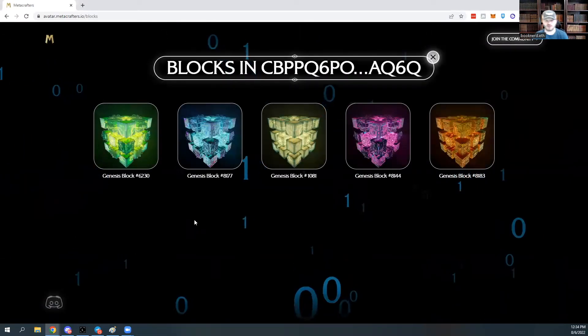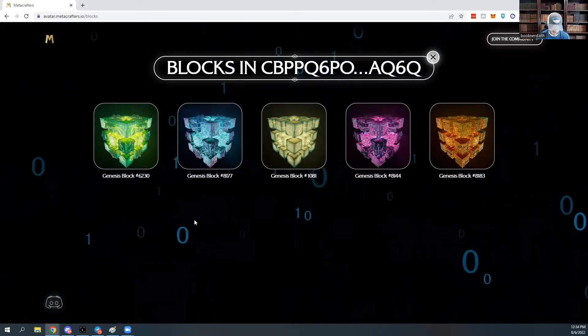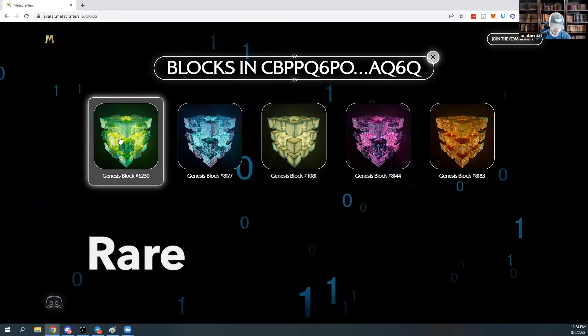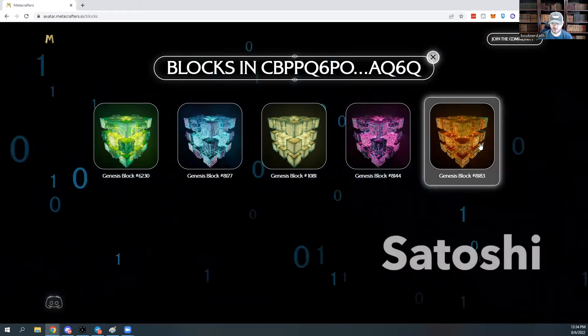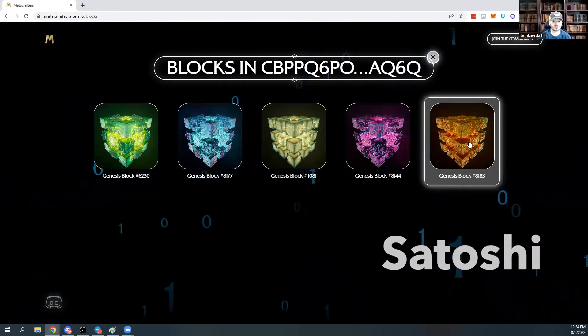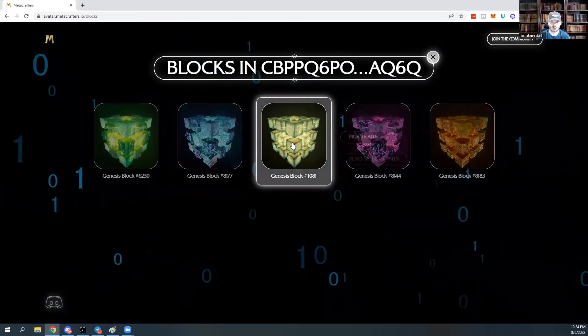In front of you, you see five different Genesis blocks, each of a different rarity. We have our common, our rare, our epic, our legendary, and the most important one — the Satoshi. One of the only ones currently in circulation; there might be one other one. So let's start with our common block and work our way up.